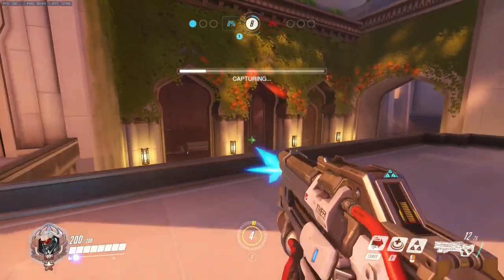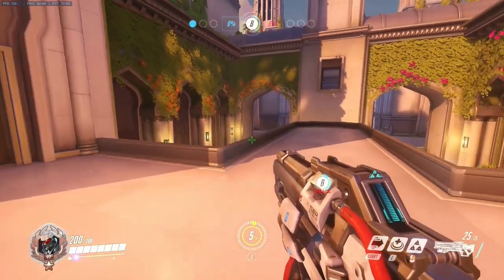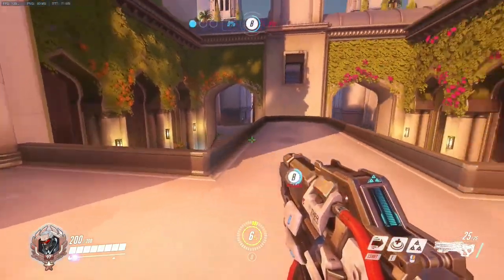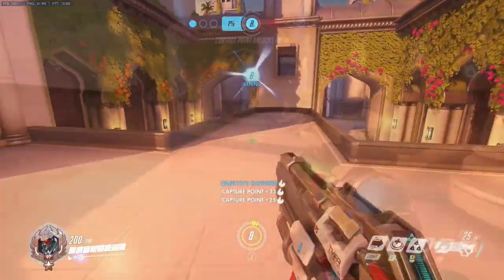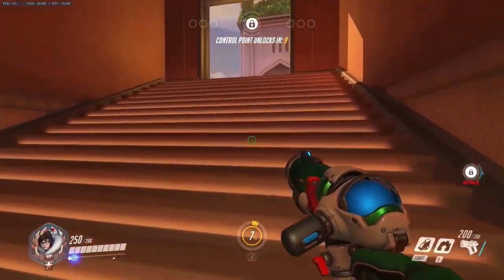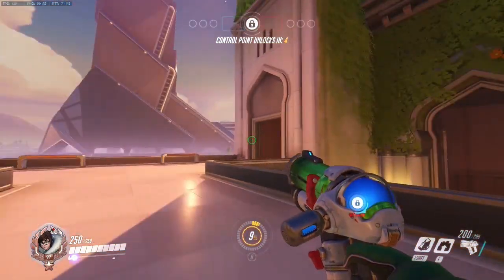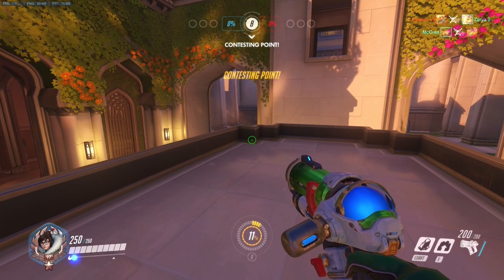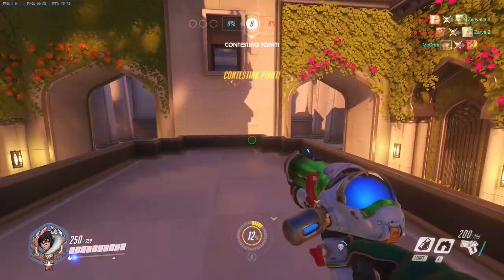Another position with potential to be cheesy early on — but also viable long-term — is the high ground on top of the point. Normally a high ground is not within the capture range of the point, but this one is. This makes this little piece of terrain the most valuable position on the point, as you can stand up there, shoot down onto the point, and capture or prevent capture. Especially in the beginning, a lot of people won't know that and won't look for enemies up there, since it's quite well protected — you actually have to walk up the stairs to see if anyone is there.